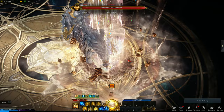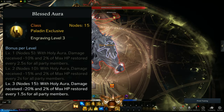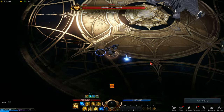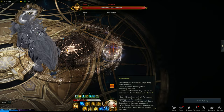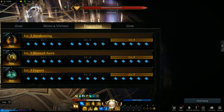Now, engravings. First is Blessed Aura — it adds heal to your Holy Aura and also reduces damage received. Level 1 is enough, but max it out later on. Next is Awakening. At level 3, it reduces the cooldown of your Awakening Skill by 50%. This is very important because your Awakening Skill can deal damage, give your party member shielding, and generate an insane amount of piety for your Piety Meter, which will help you generate Holy Aura much more frequently. So max this out. Third is Expert — this makes your shielding and healing even better. Those are your 3 mandatory engravings. Start with Blessed Aura, then Awakening or Expert.